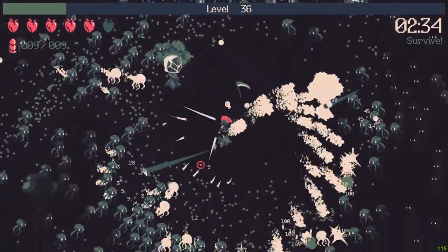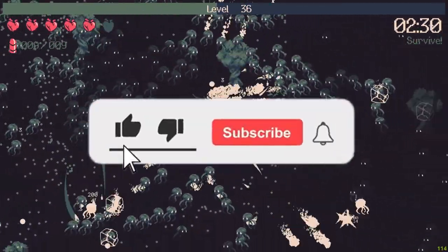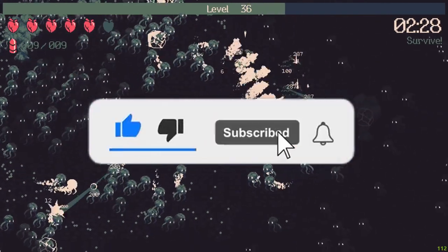Before we start, we can defeat the algorithm beast together by pressing the like button. I promise you all kinds of crazy builds and I will show you a lot of underrated games, so consider subscribing.